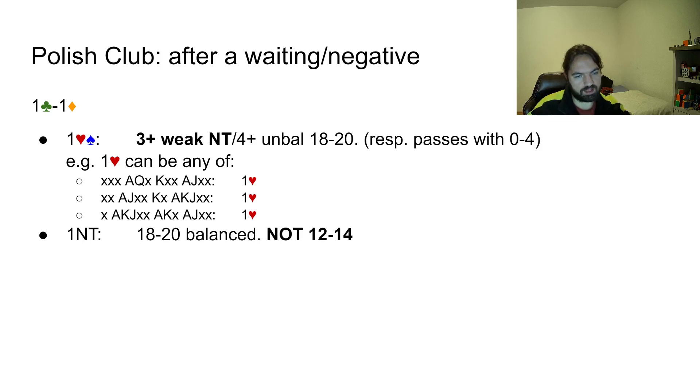A hand with zero to four will probably just pass. One No Trump is 18 to 20 balanced — this is really important. The weak no trump will not bid One No Trump; it's too dangerous with 13 opposite possibly zero. You should bid your better major and hope for some kind of par score. One No Trump showing 18 to 20 balanced is significant — you can sign off cheaply even with 19 opposite zero, and playing One No Trump should be okay.